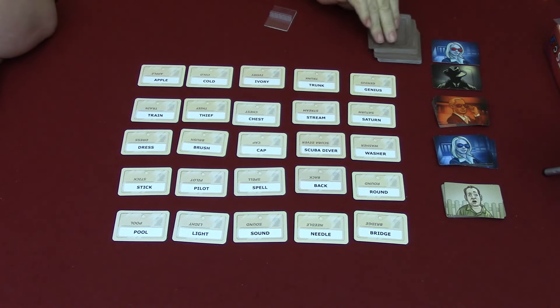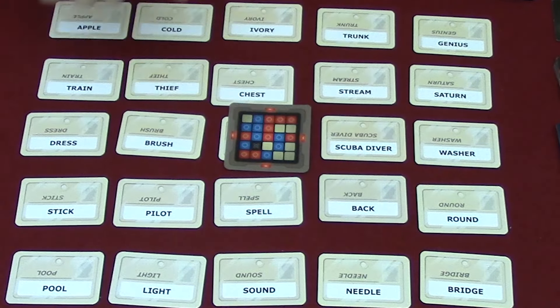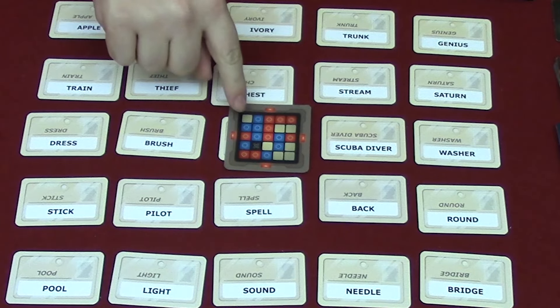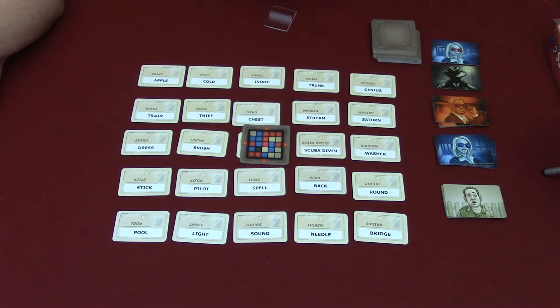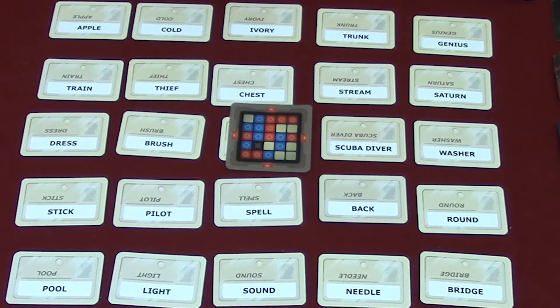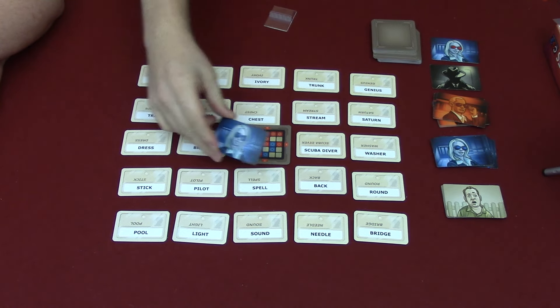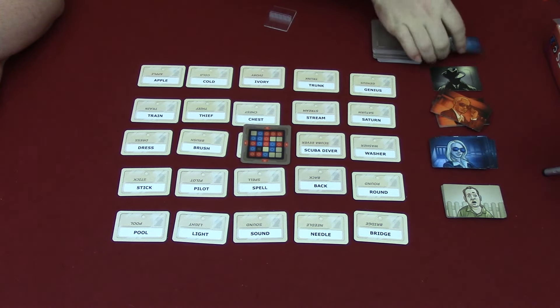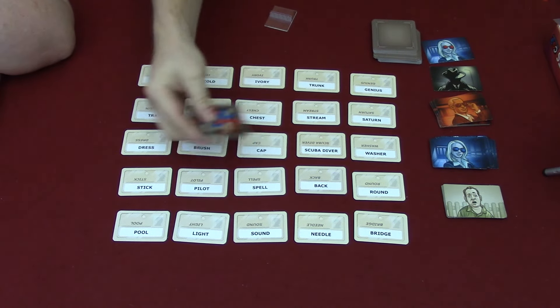Looking at one of the keys, it's laid out in a five-by-five grid matching the cards. We have a blue team and a red team, and tannish ones that are neutral. The black card is the assassin — if either team guesses it, the game automatically ends and that team loses. There are eight cards of each color, red and blue, and then the double agent card which represents the ninth for both teams.